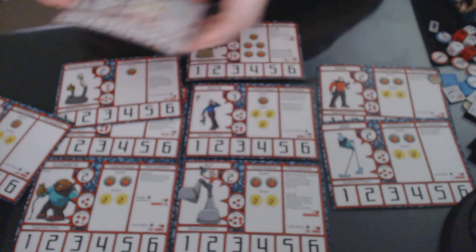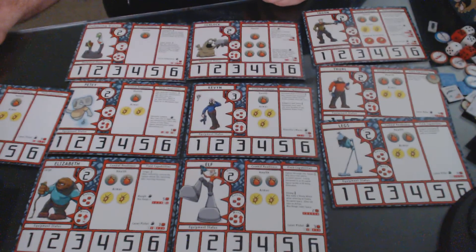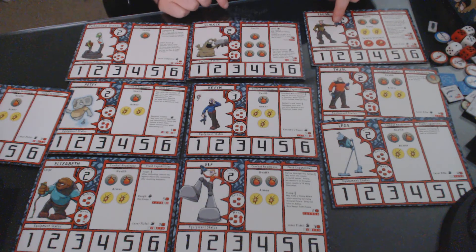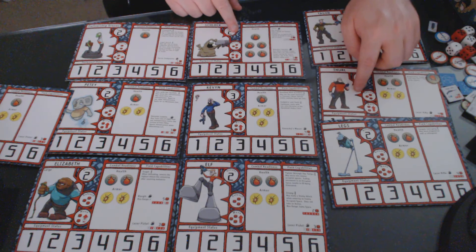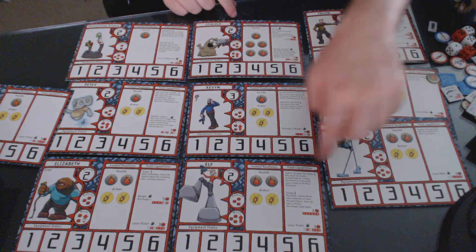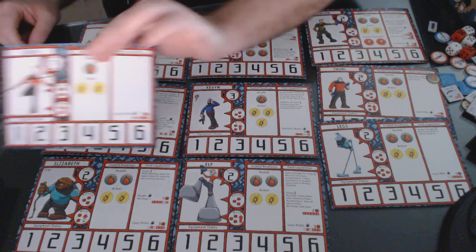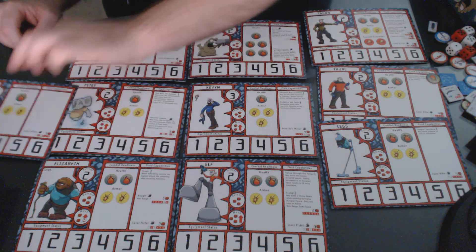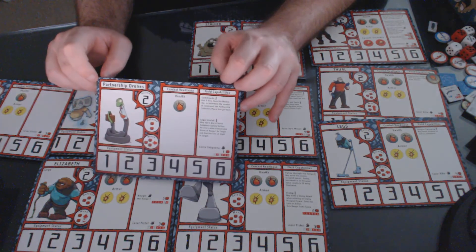There are ten characters that come in the base set: Tagon, Schlock, Kevin, Thurl, Legs, Elf, Elizabeth, Petey, and Shodan. The main enemy of the base set is the Partnership Collective drones.